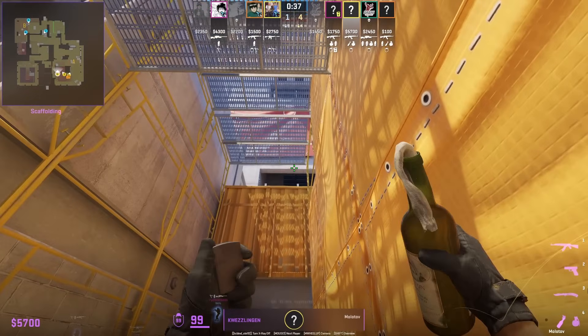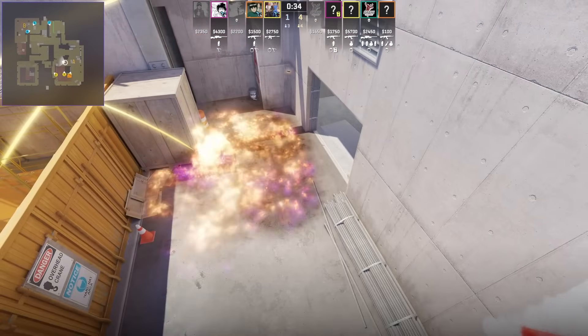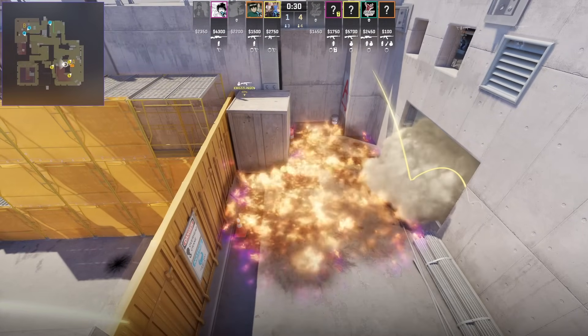A very good molotov you should be throwing from inside yellow is this one for short — it blocks off anyone holding Ivy as well as anyone pushing through the left elevator smoke.